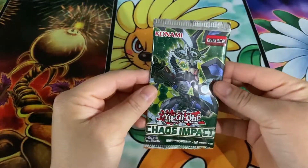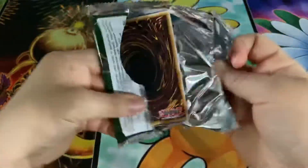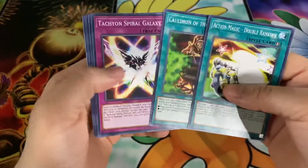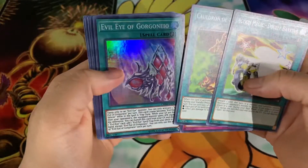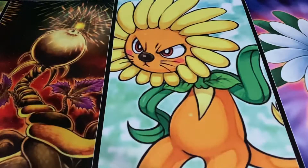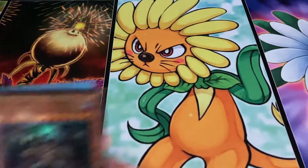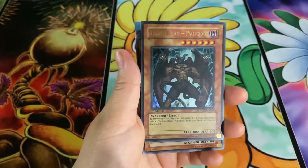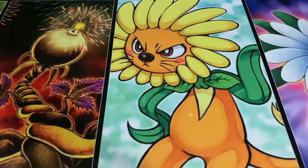Alright, last but not least, Chaos Impact — let's see if we can get something good in here. Evil Eye of Gorgon. Not bad! That was a pretty interesting pack opening. Of course the highlight was Malicious — that was really awesome, especially in first edition. If you guys want to pick up some of these packs, I got them off Troll and Toad, four packs for $7.99 — pretty good price. I really hope you enjoyed this pack opening, don't forget to comment, like, and subscribe — baby dragon48 out!